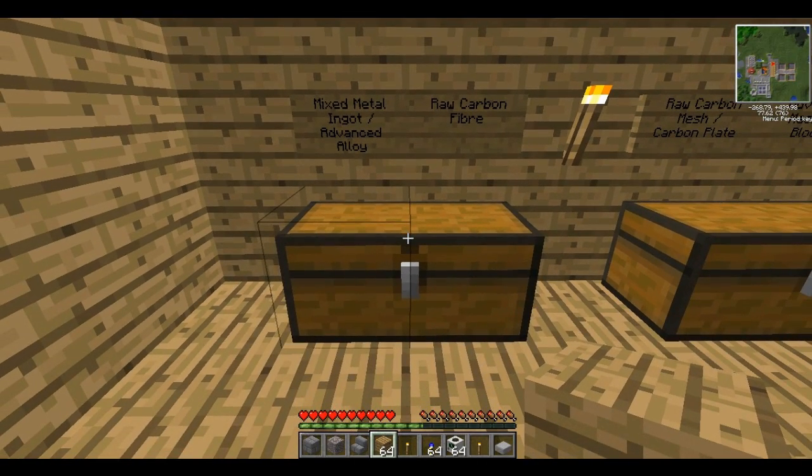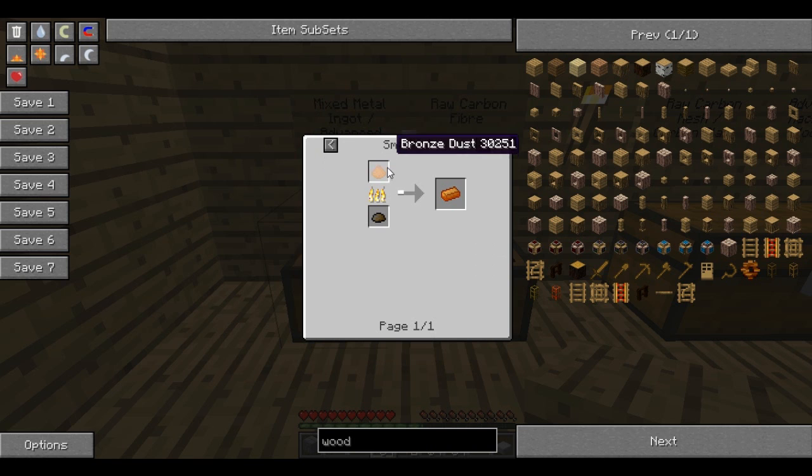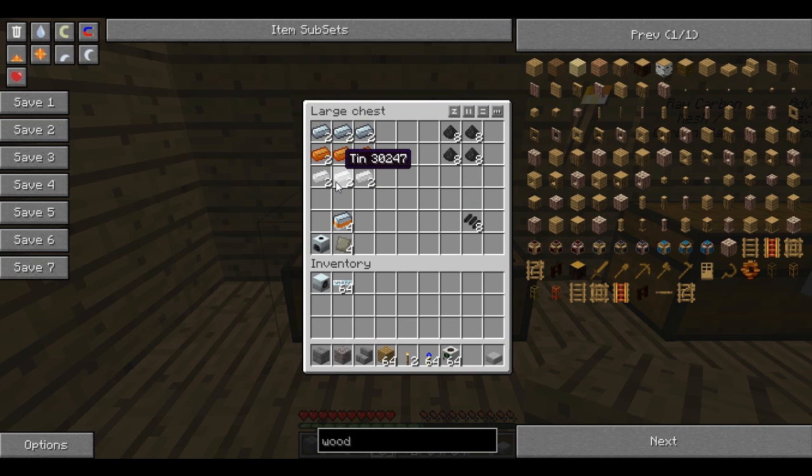Now to make a mass fabricator we need loads of stuff. To start off with you need a metal ingot and some advanced alloy. To make a metal ingot you can put some refined iron, some bronze — which is made from bronze dust, which is some copper dust and some tin dust — and some tin. And this will turn into a mixed metal ingot. Then you whack this in the compressor and you'll get some advanced alloys.